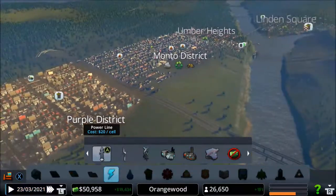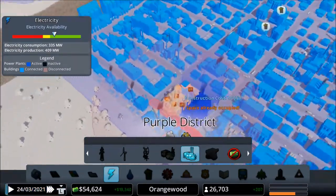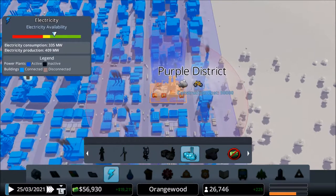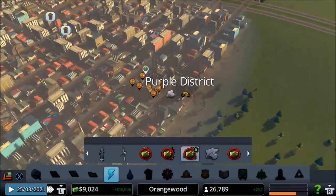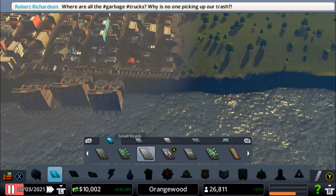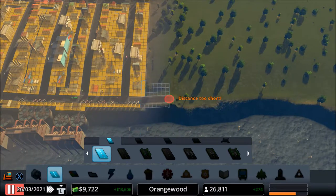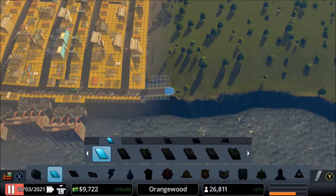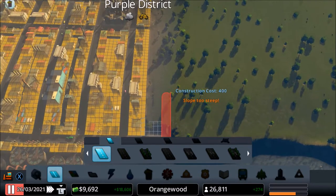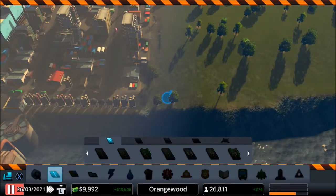Oh, a burnt-down building - that's very sad! We're getting a lot of garbage problems. Let's put another incineration plant right behind our oil power plant. Also, we're getting a lot of requests to build more industry because people need it. Oh what - 'slope too steep'? What are you talking about?